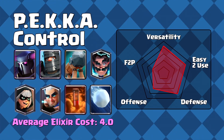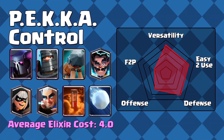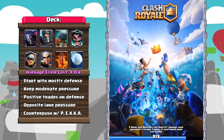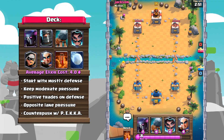Number two: P.E.K.K.A. Control. Of course this list will obviously have P.E.K.K.A. on it. P.E.K.K.A. with its recent melee buff to long range just makes the P.E.K.K.A. have a much lower skill cap, meaning that you'll have a much easier time on defense as well as on offense.